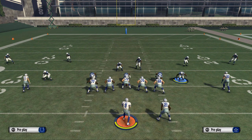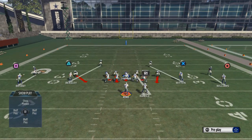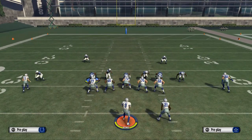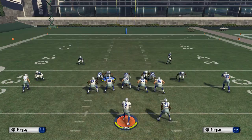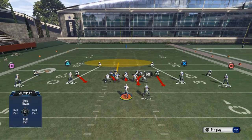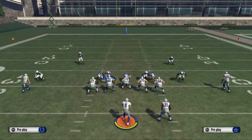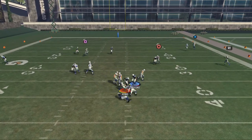What you want to do with this play is you want to base the line, you want to show blitz, you want to crash your defensive line down, and then you want to pinch your defensive line. From that point, you want to globally blitz your linebackers, and then you want to take Freeman and place him into a hook zone. There's your play set up, and you'll see we're going to get nice pressure coming off that edge.